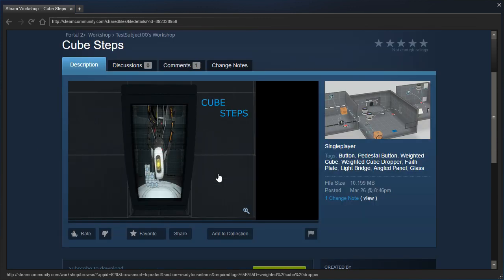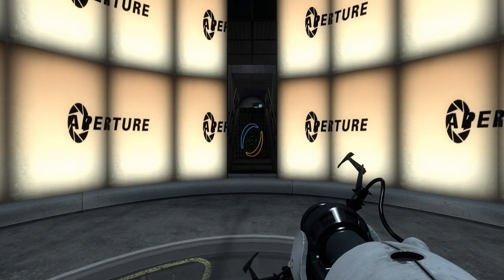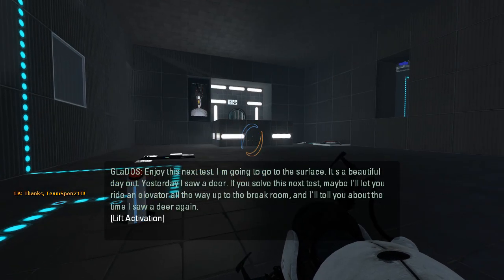Cube stacking puzzles generally aren't that good. You could just — I even see it in the picture here — you could just make six buttons tied to the exit, but yeah, let's just see what's going on here.